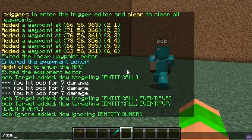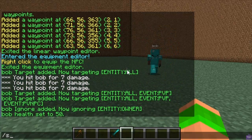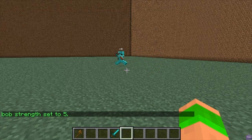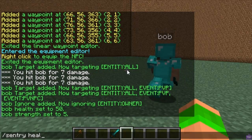There are commands to set the stats for the sentry. Slash sentry health sets the health — I'll just set his health to 50. You can also set armor. I'll do slash sentry strength because the default is only one, so it's very weak — I'll set it to five so now it can actually kill things. The average for a normal player is 20 health.